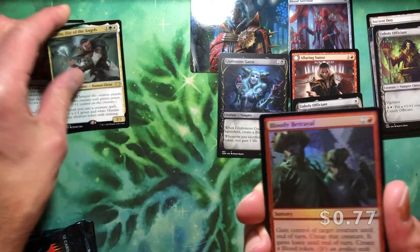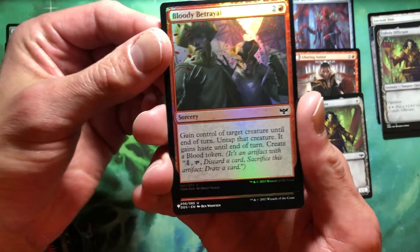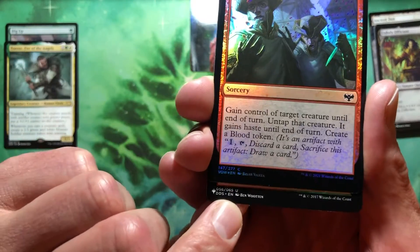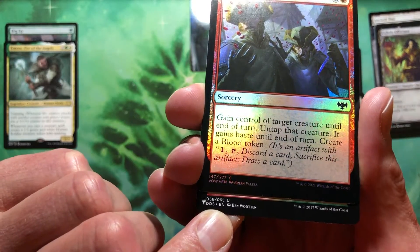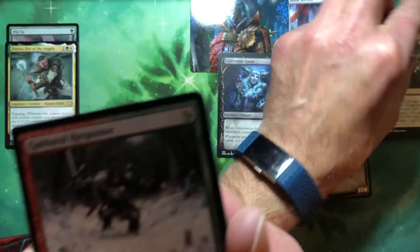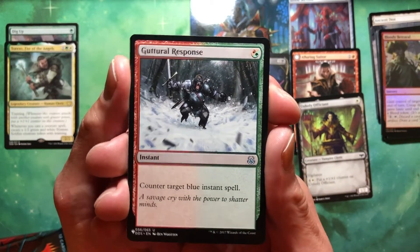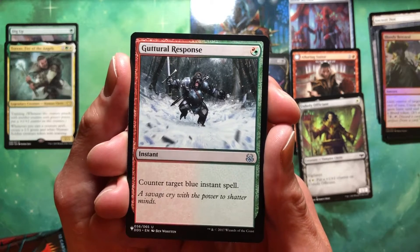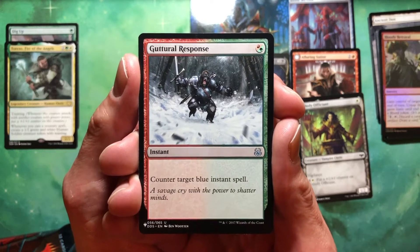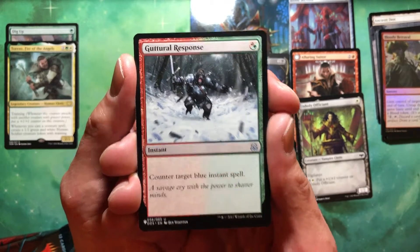Got a common foil of Bloody Betrayal. And yes, we did get another list card — it's an uncommon, 56 out of 65, whatever that means. Guttural Response — what the hell? Counter target blue instant spell. There's your red and green counter-counter spell. I like it. Okay, I'm playing that.